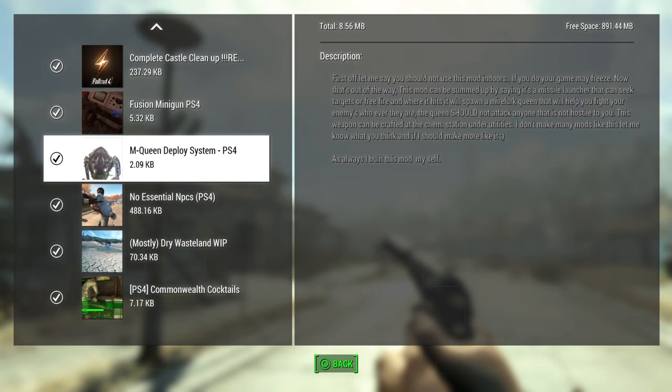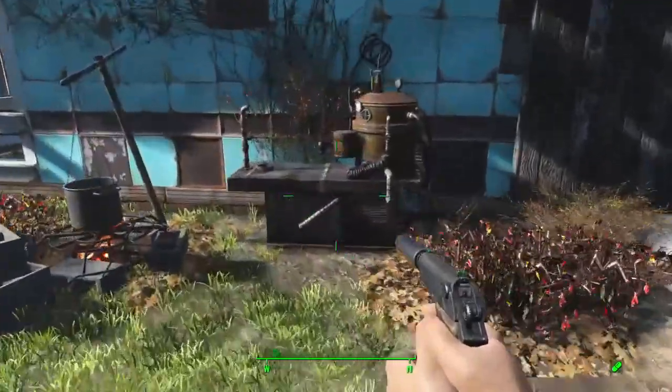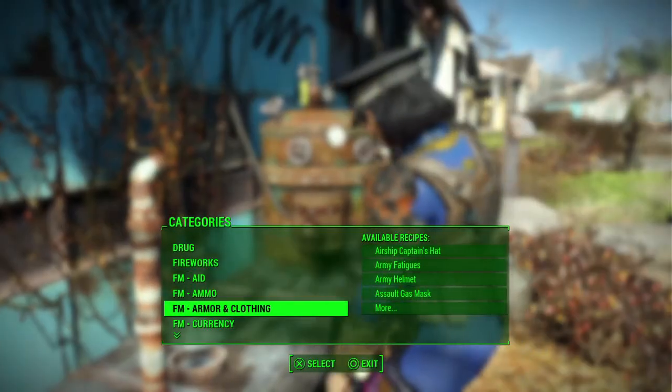Anyway, mod review today. Today is the day for the mod review: M Queen Deploy System. It says in the description you can craft it in your — in the chemistry station.